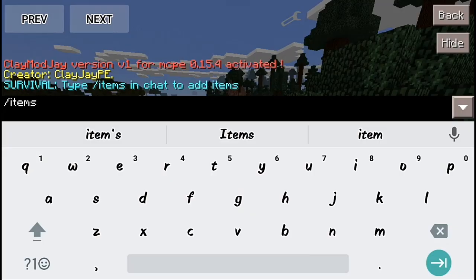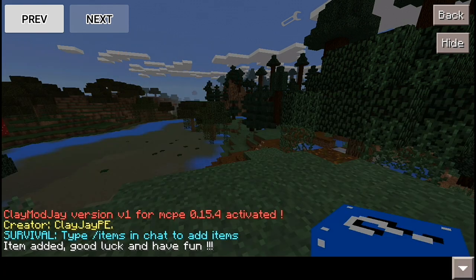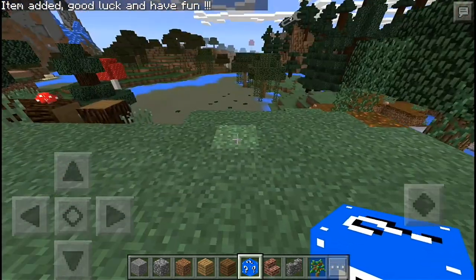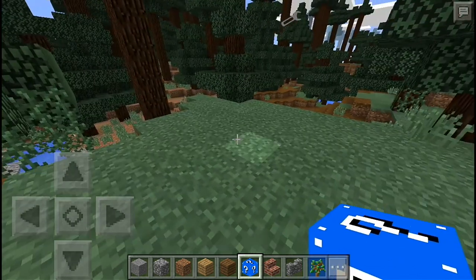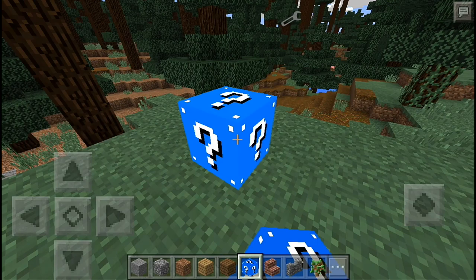In Block Launcher, all you need to do is type the commands. For example, for items, type the item add command for your block and hit enter. As you can see, there's the lucky block — let's try breaking it.